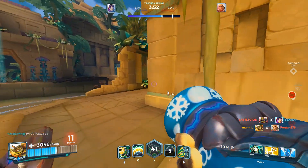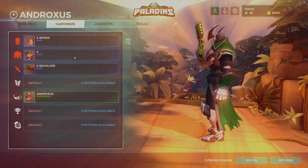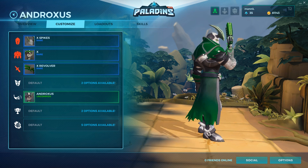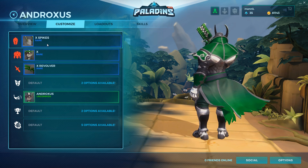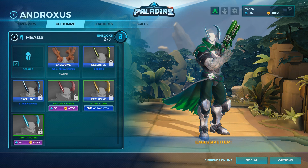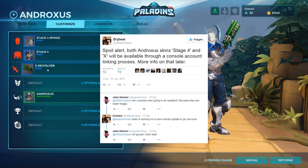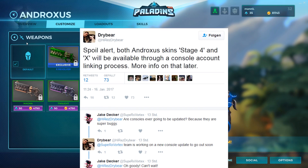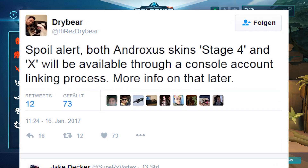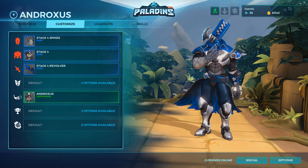Now we come to the glorious Androxa skins and how to get them. The two new Androxa skins called X and Stage 4, in the colors of green and blue, can be received by linking your PS4 and Xbox account to your Hi-Rez account. However, it isn't possible at the moment, as Hi-Rez Drybear stated this morning, so the skins will be available for a later promotion. I hope that promotions in Paladins will work like they do in Smite, because then you don't need the actual consoles — only an Xbox and PS4 account to link to your Hi-Rez account.